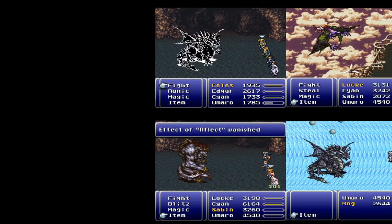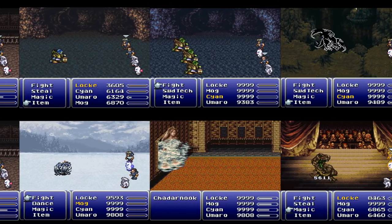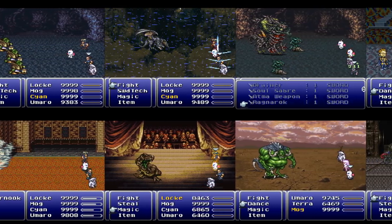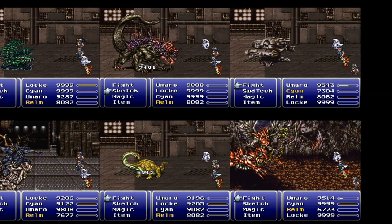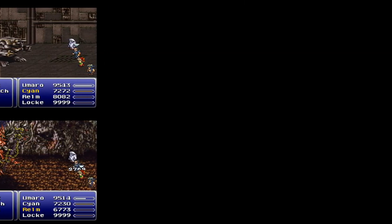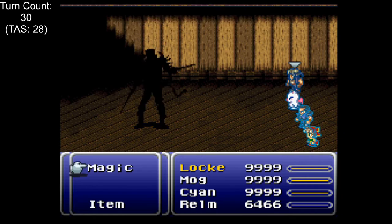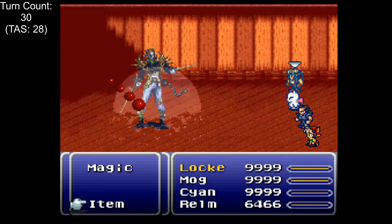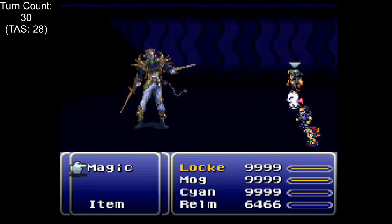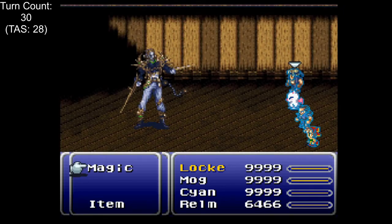The rest of the World of Ruin is a series of curb stomp battles. With Umaro's autonomous attacking and excessive power on our side, most bosses go down in less than 2 minutes. Magi Master is the only fight where Umaro shouldn't be in the party — instead, just sit there with Reflect Rings on. All of his spells are reflectable and he'll never use Wall Change if we never attack. With max HP, his ultimate death counter won't kill us either. We get nothing useful for completing this fight, but at least we can say we did it.